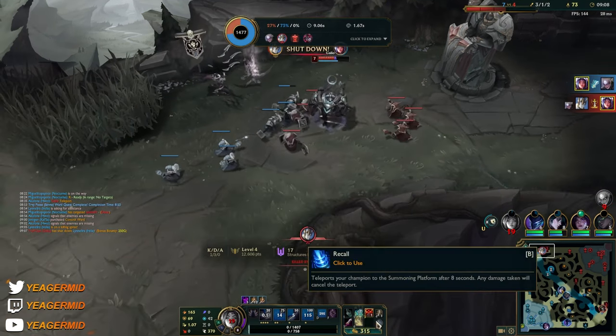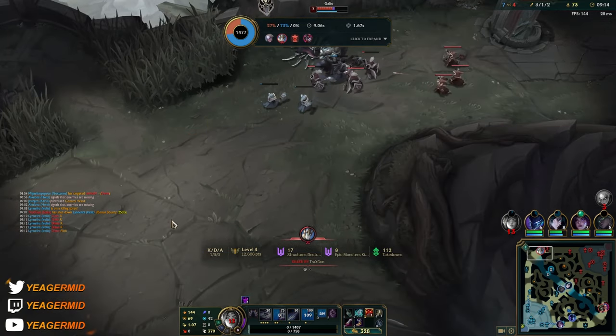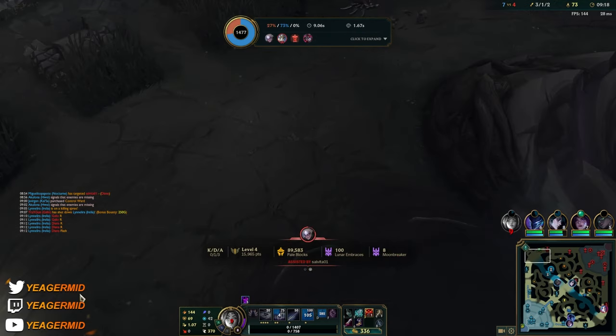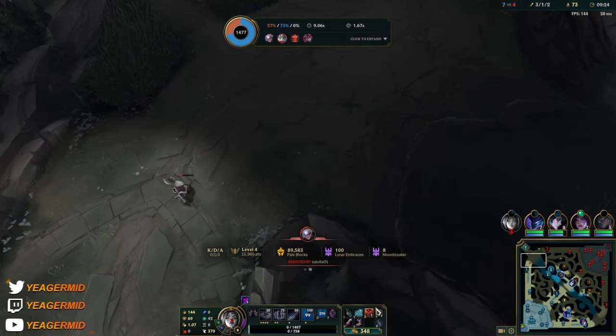We got a kill! No ultimate on the Galio, and no ult or flash here, and I can TP back — so we're good. And we got that massive first item spike. Once you get Blade of the Ruined King, you just run people down on Aurelia — it's such a big spike.